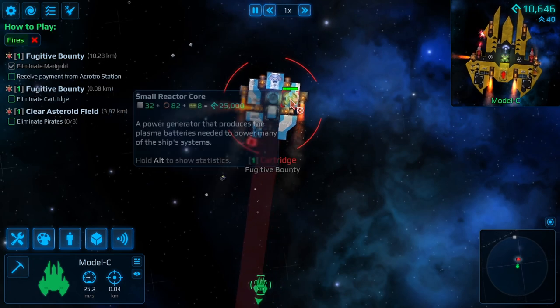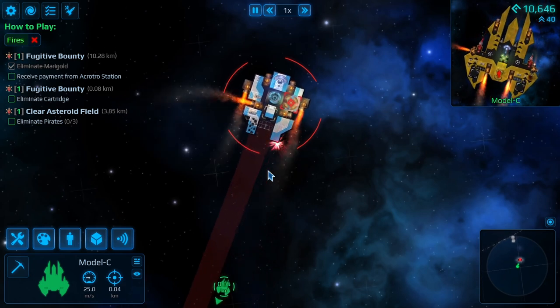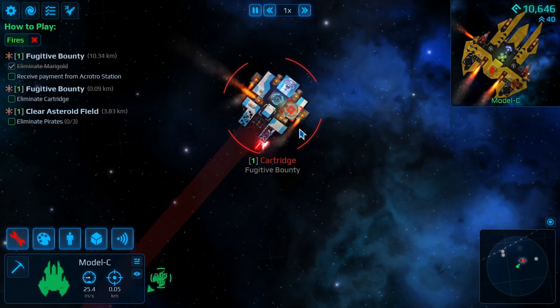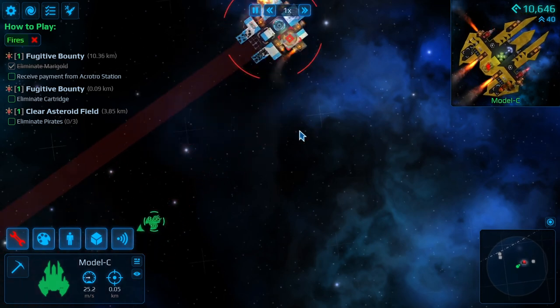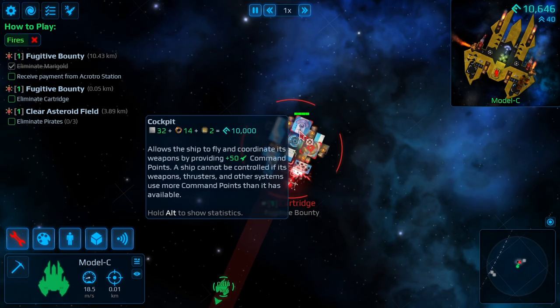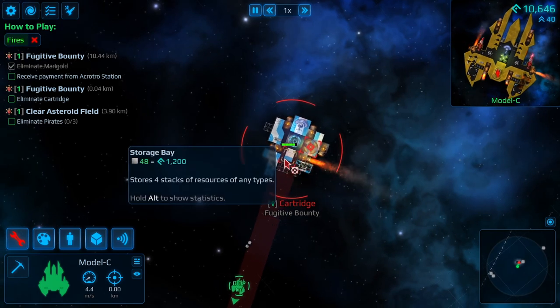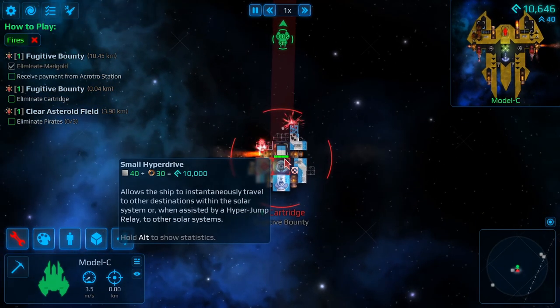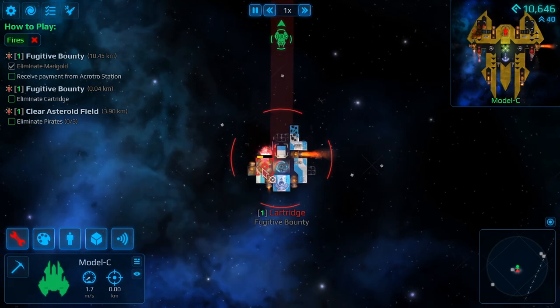Shall we pop the core? There we go. If we take a thruster out you'll have no manoeuvrability. Why are those point defense not firing? And that's a storage bay I guess. Right - the thruster is gone.